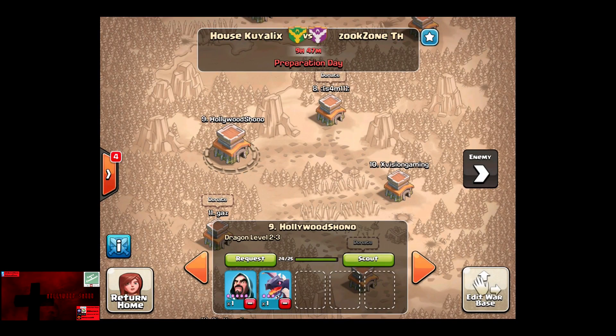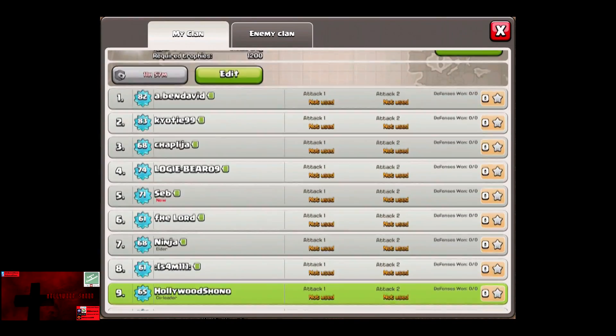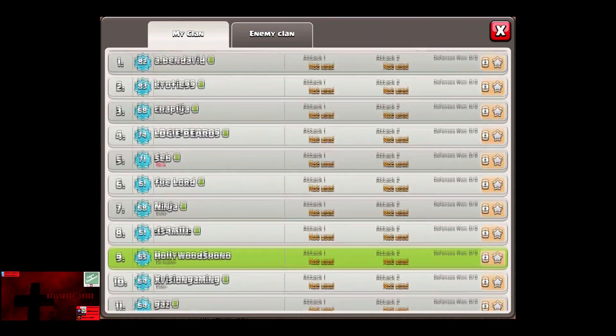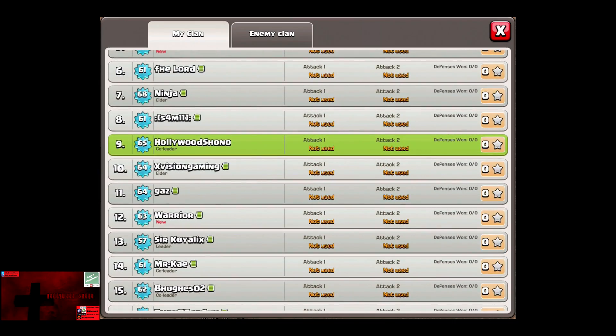Going forward into the War panel, we can see that now it shows exactly who attacked and defenses won. It'll also show how many stars people got. So if you see people attacking for one star, now it's easier to call out who's actually attacking and who isn't performing.